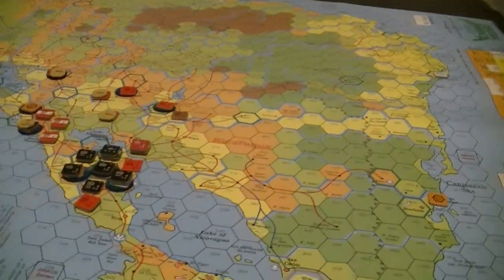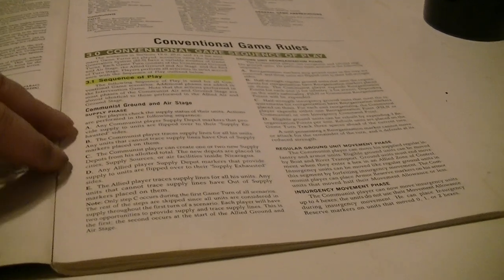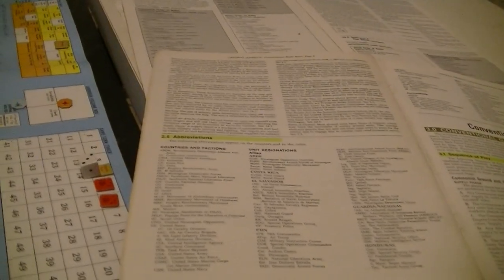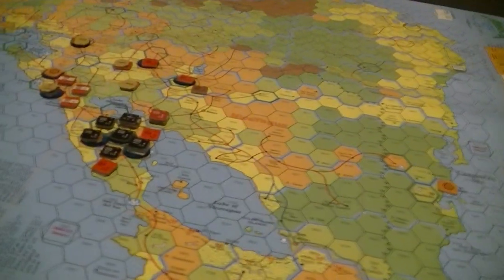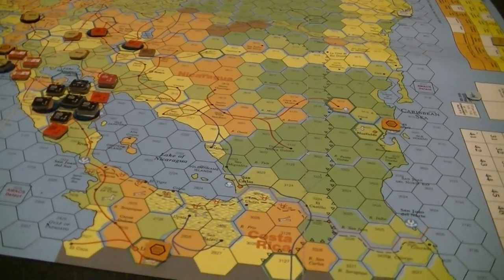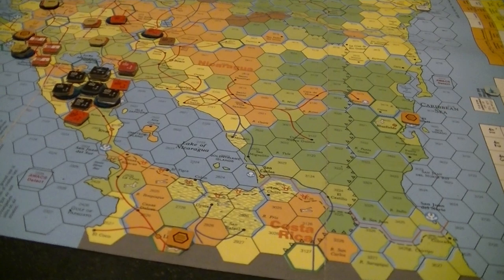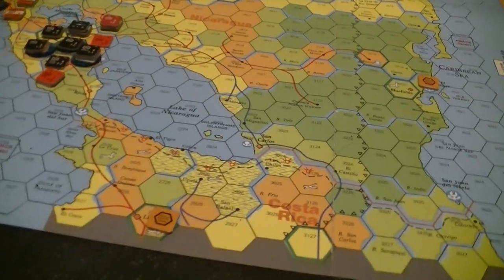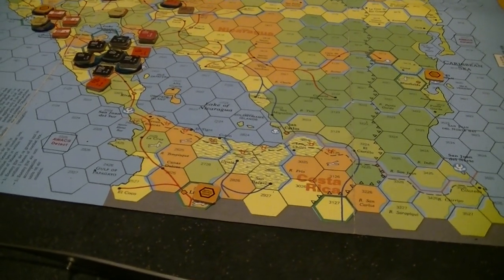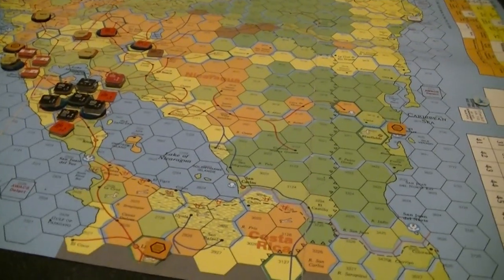It's a joint supply phase — it doesn't say that directly in the name. It's like the supply phase under communist ground and airspace but it handles both players as far as I can see. Now what I'm worried about is the insurgency placement and the timing of my riots. If I place my riots now, the Somoza will not be able to do anything for the rest of the game because they won't be allowed to attack. I better look up my understanding on the riots because they just make the game on him.